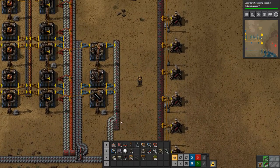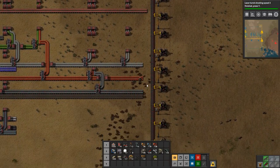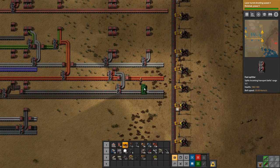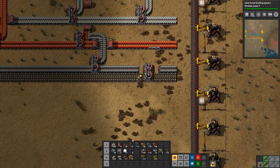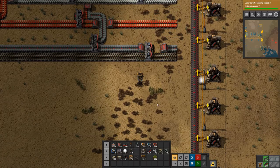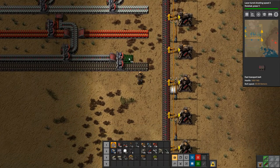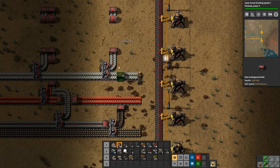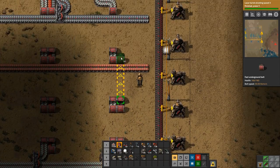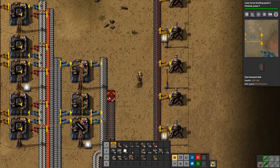Okay, so we have the iron sticks and the steel plate coming in. Now we just need some stone — we don't need stone bricks, just stone. So we'll run this under, and the stone will come up here and run up like this, coming in right next to this.